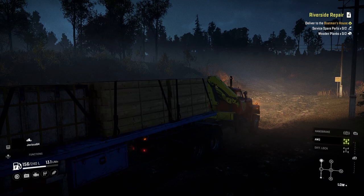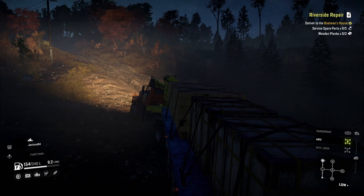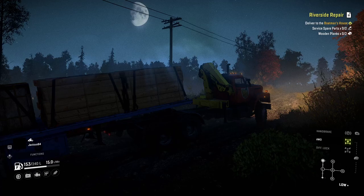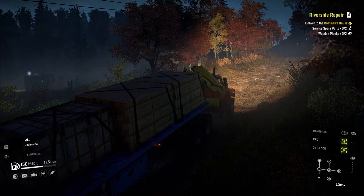Is that true for the Western Star 49X though? It seems to be the case across all trucks with drop axles — if you put the axle down, it lifts it up. My dogs are freaking out, they really want dinner. Go make them din-dins. Be right back. We'll be here for at least another 20 minutes.